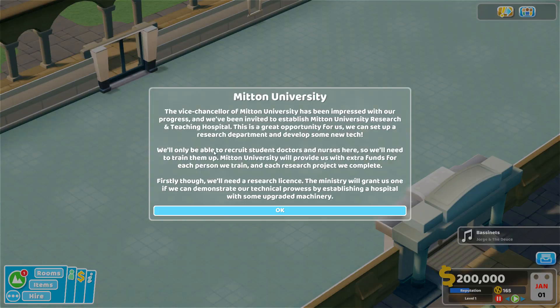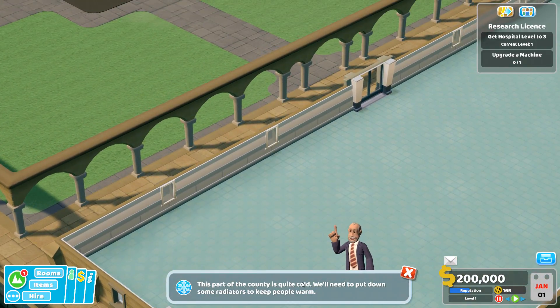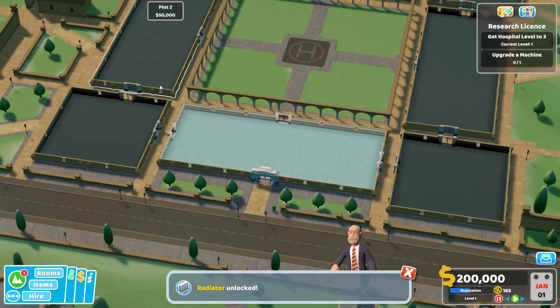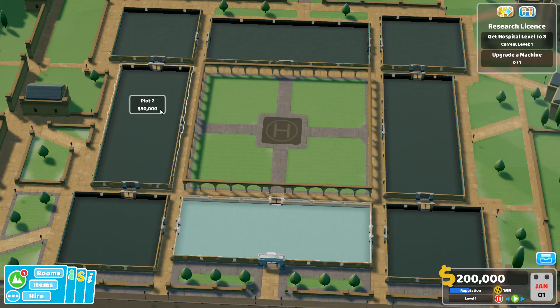We've been doing what I call 'out and up' — going out and taking hospitals to level one so we can go to another hospital, keeping expanding the number of illnesses we treat and opening up the map. But here at Mitten, we're going to take our time and build this one up to be quite the hospital. It'll be the center of our operations for the foreseeable future — a really strong research hospital.